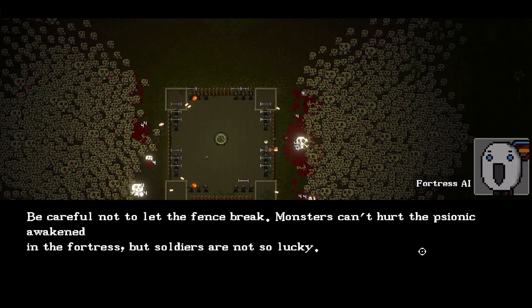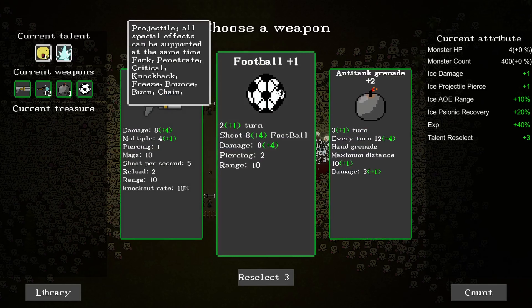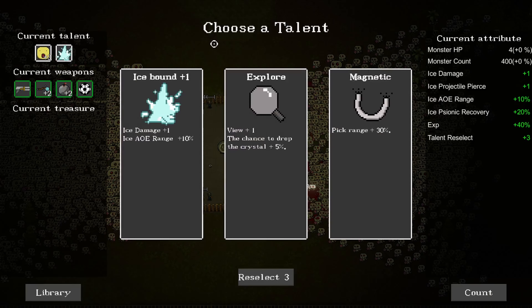Be careful not to let the fence break. Monsters can't hurt the psionic awakened in the fortress, but soldiers are not so lucky. I don't think I want to sacrifice my soldiers. Upgrade the shotgun. I really like this grenade idea though - I might keep pushing that way and then just keep relying on my special attack. Icebound, ice damage up - go for that.